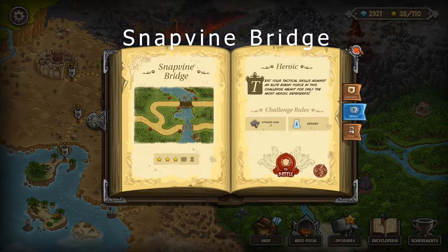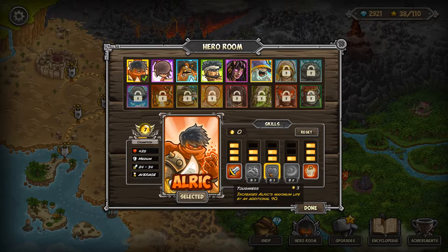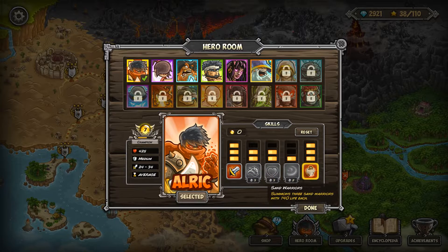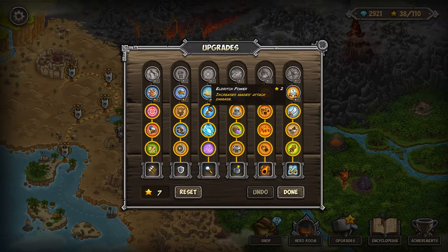All right, how's it going, guys? We're doing the Snapvine Bridge Heroic Challenge. Here we have a level 7 hero, 3 points into Swordsman, 2 points into Spiked Armor, 2 points into Toughness, 1 point into Flurry, 3 points into Sam Warriors. And for our upgrades, we have level 3 into everything because this is a level 3 max challenge.